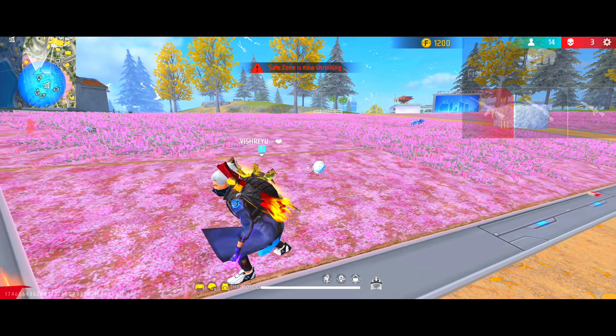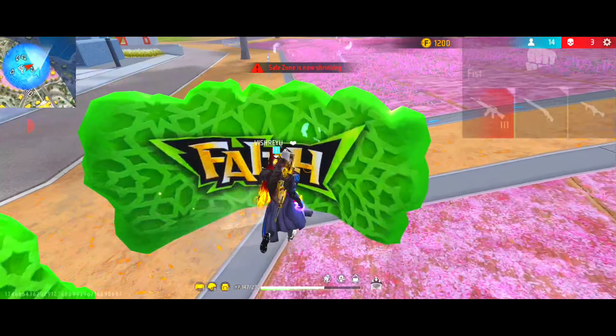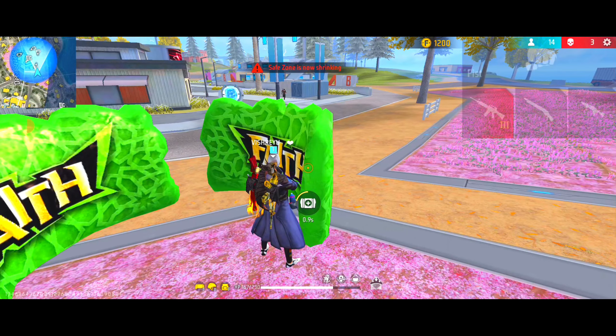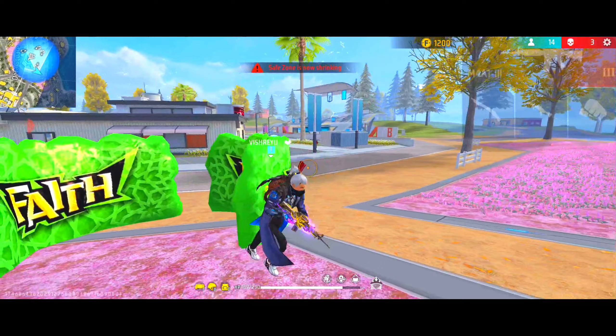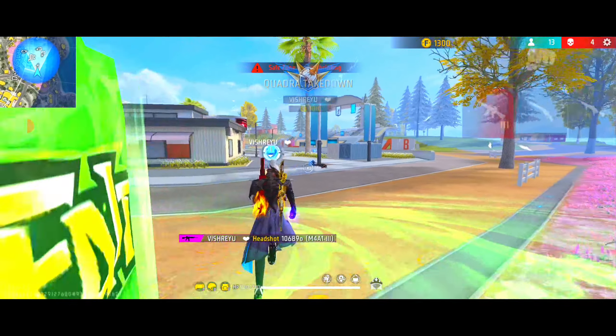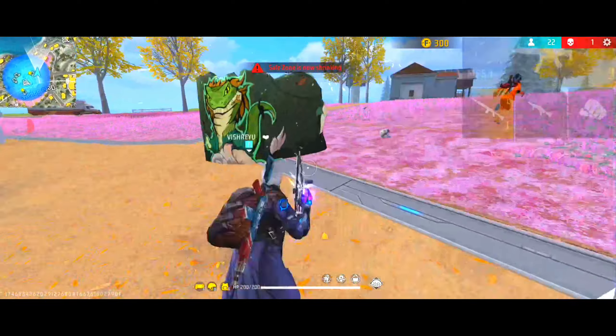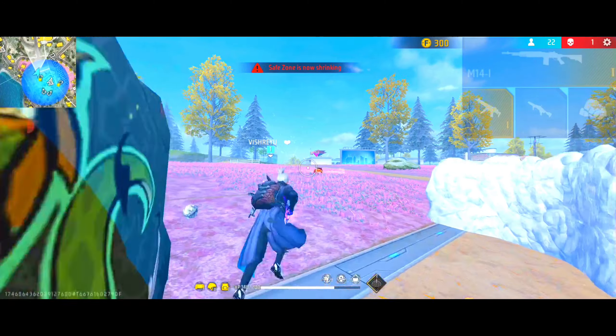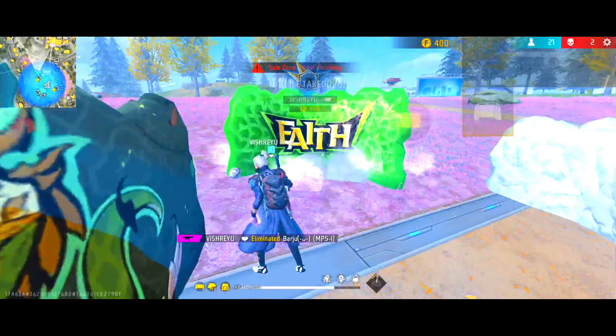You also get Siro's ability, which basically reveals the enemy's location when damage is dealt — you can know that the enemy is on the right side, allowing you to attack them effectively. If you play in duo or squad as a supporter with the Chrono character, you can use this combination.